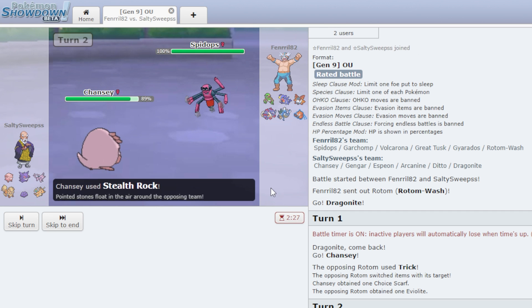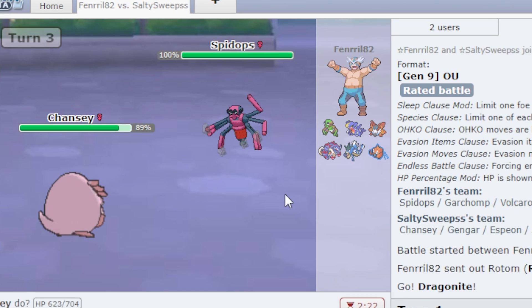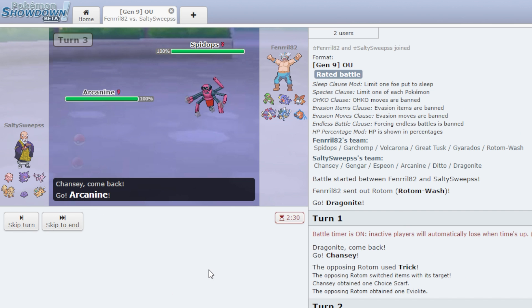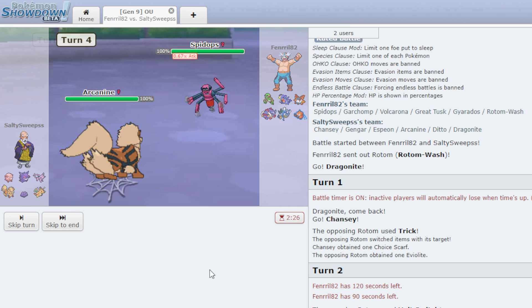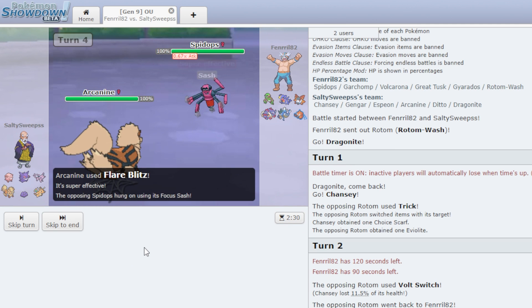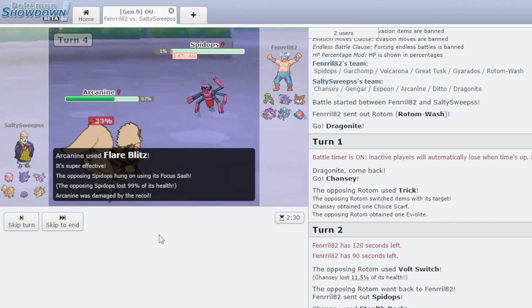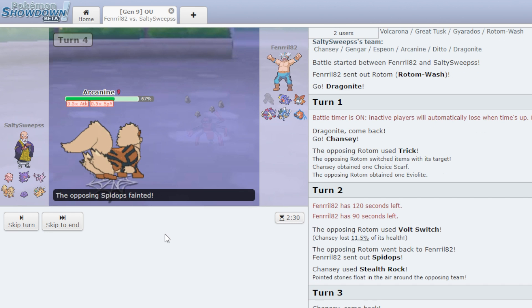He goes Shiny Spidops — that's kind of a unique shiny, not a personal favorite. I go Arcanine. He goes Sticky Web, which is annoying. I Flare Blitz to kill — he's Sashed though, so it does 99% and I take 33%. He goes Memento instead of another Hazard.